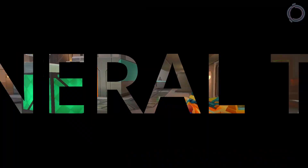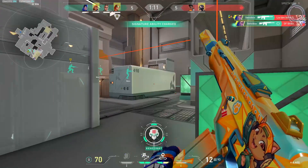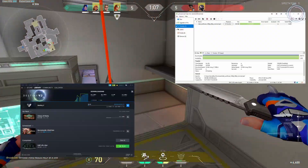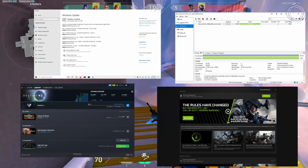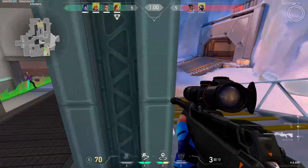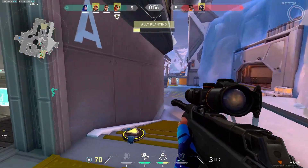First, some general tips. Make sure there are no downloads or uploads going on in the background, which includes Steam downloads, uTorrent, or Windows Update being downloaded in the background, or any graphics driver update being downloaded, because they will increase data consumption and your ping can go up to 150 or even 200.